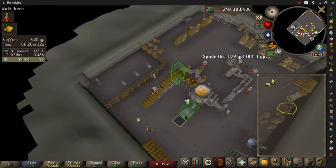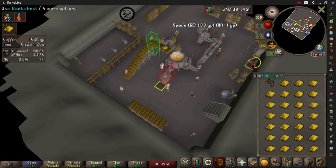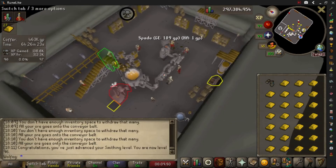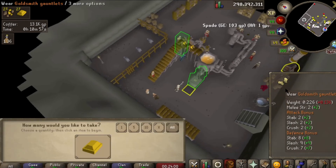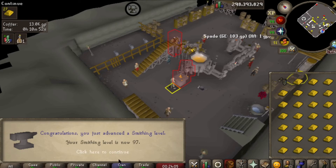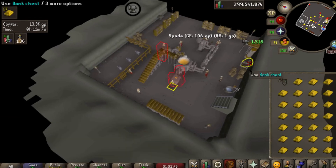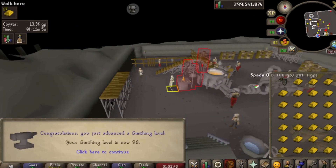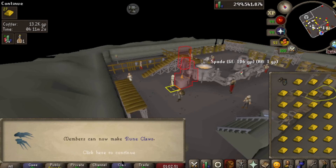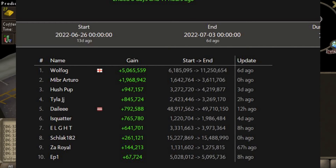A few hours of running more gold later — we click the gloves and get 96 smithing, putting us only three off the end goal. A few hours more and 97 smithing drops in there, then another three and a half to four hours of smithing later that drops as 98, putting us one off. Skill of the week ended around this point, and if I bring up the score you can see where we ended up. Whilst it was quite competitive between the other ranks, I kind of zoomed off with my heavy grinding.